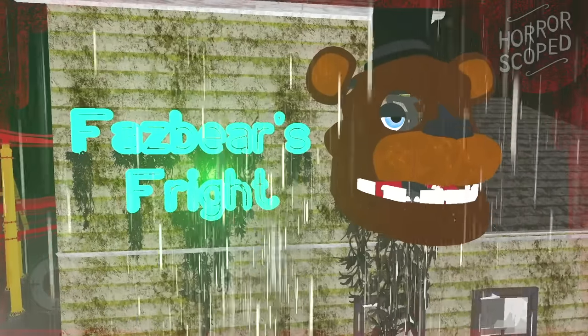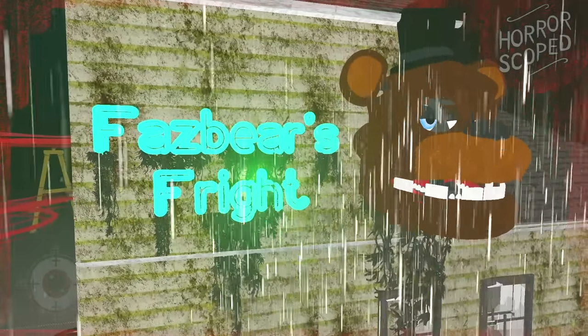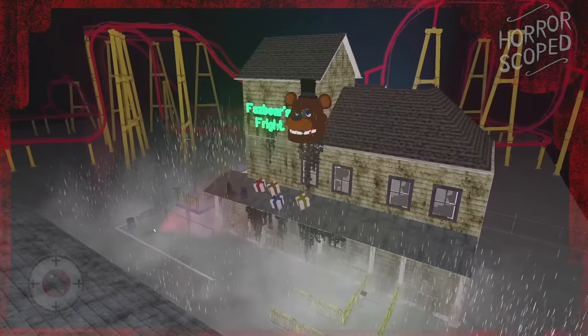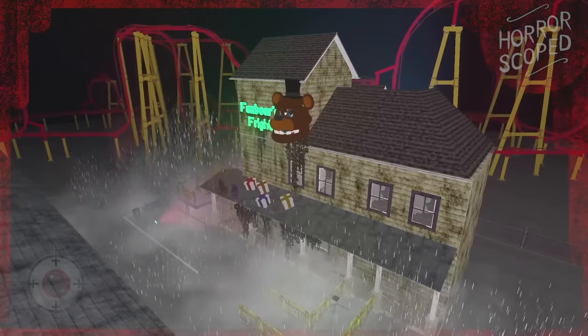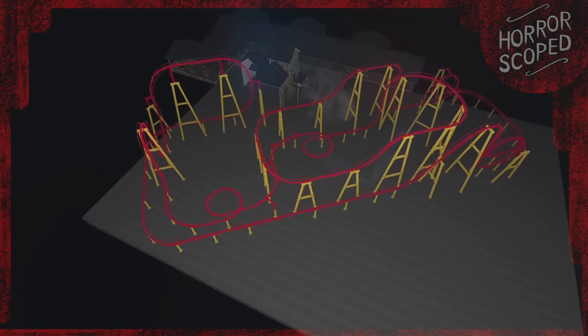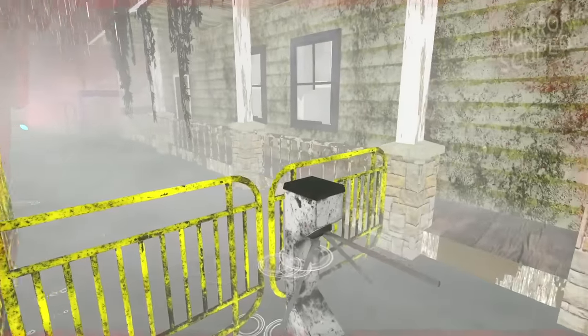So when we arrive outside of Fazbear's Fright, we can see that we are inside of what looks like an amusement park of some kind, and behind the main building we can actually find an entire roller coaster in this open space. It's kind of funny because this roller coaster takes up more space than all of these buildings combined. Beyond that there isn't a whole lot to see out here, so let's head inside.